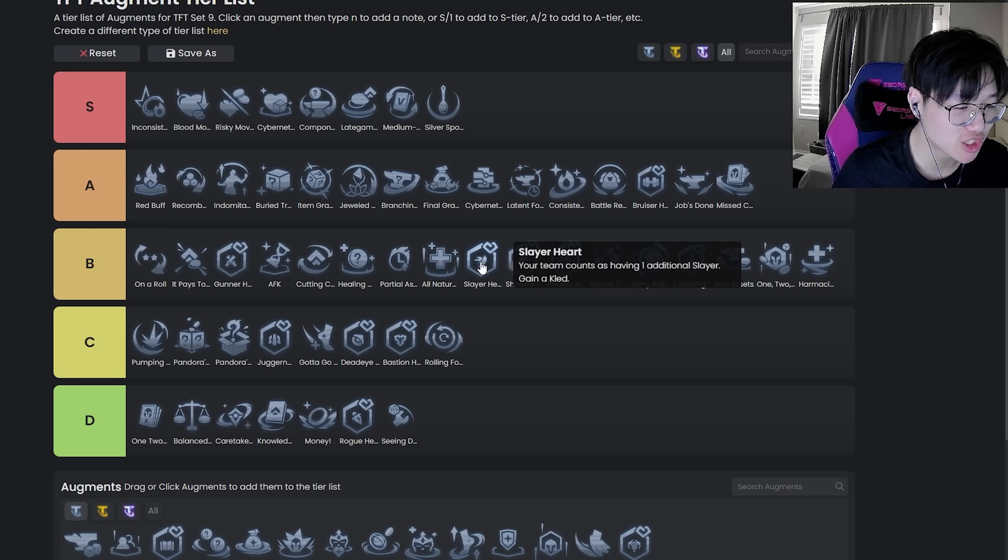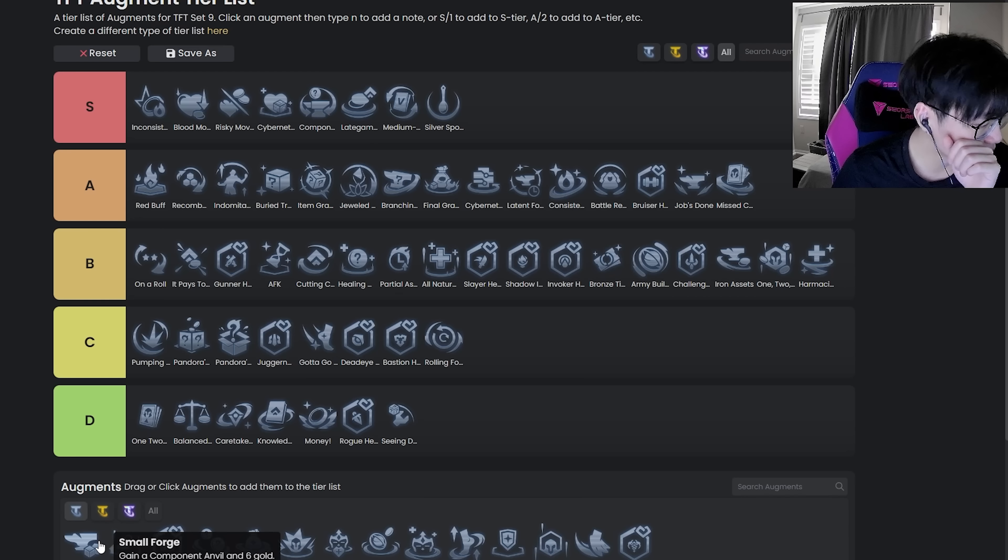Slayer Heart is pretty good — probably where all the other hearts are, or probably not quite better than them. In general I want to say this is a really strong augment — even upwards of high B, low A, or even S tier if Slayer comps are strong. But currently they're just not. I'd say generally if the game is balanced this looks like a B tier augment.